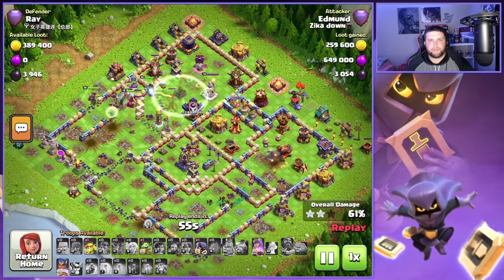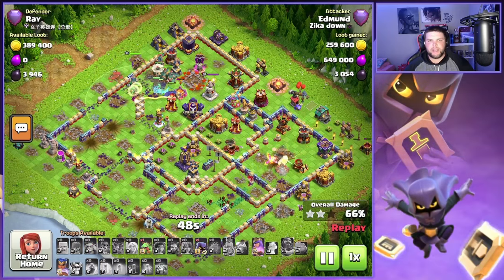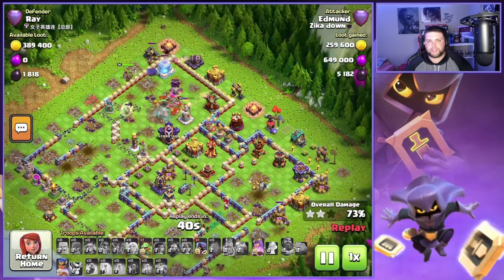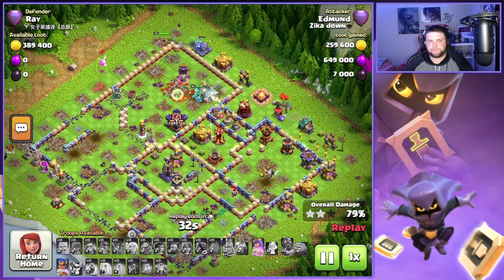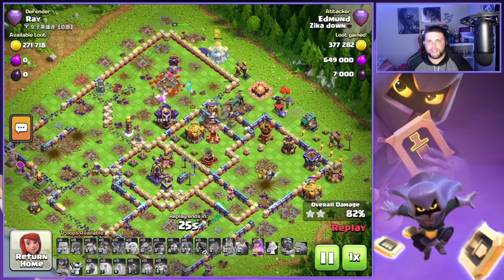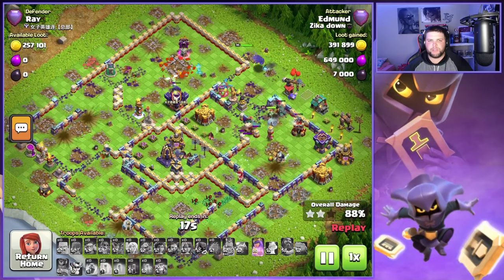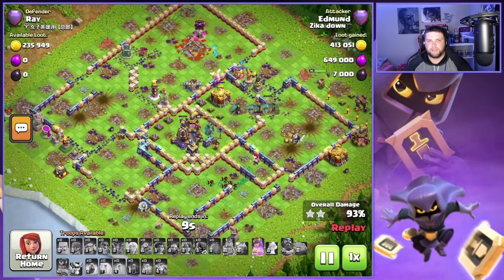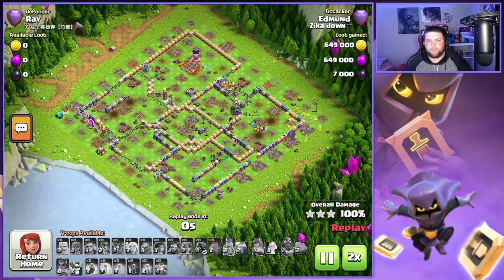The Royal Champion joins the main army up at the top part of the base. We still have a lot of Root Riders alive with Healers pushing on them. We're going to see the Royal Champion ability go off shortly with the Haste Vial and the Hog Puppet. The King also gets that other Scattershot. The main things we still have to worry about are the Single Target Inferno and the Monolith in the middle of the base — the Monolith can be extremely, extremely strong. The Single Target Inferno targets the RC, so we pop the Haste Vial and Hog Puppet. The good thing about the Hog Puppet is she goes invisible briefly so she's no longer targeted and the Hog Riders get targeted instead, letting us take out that Monolith and finish off the triple.